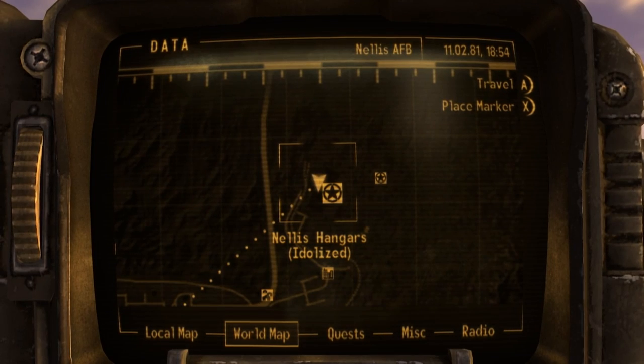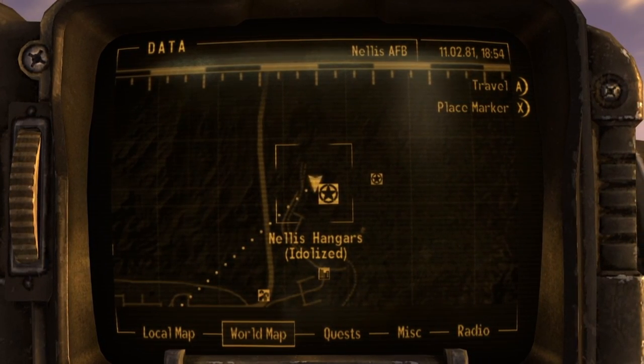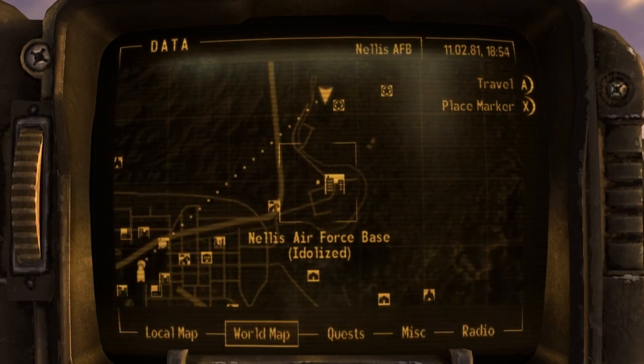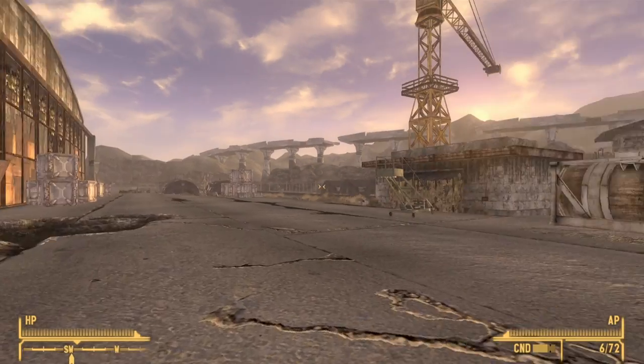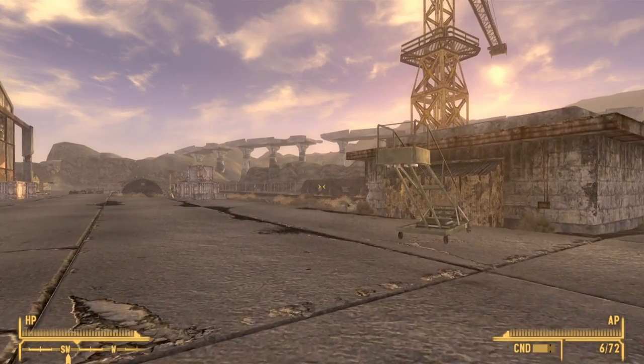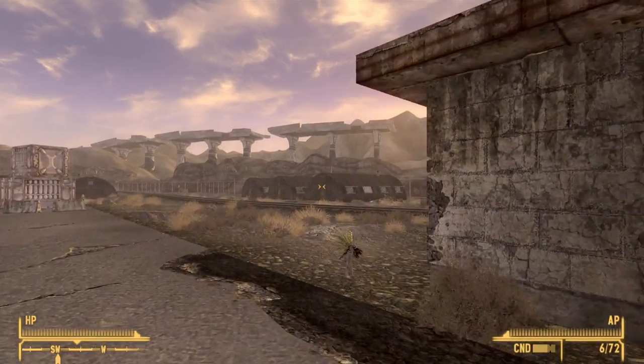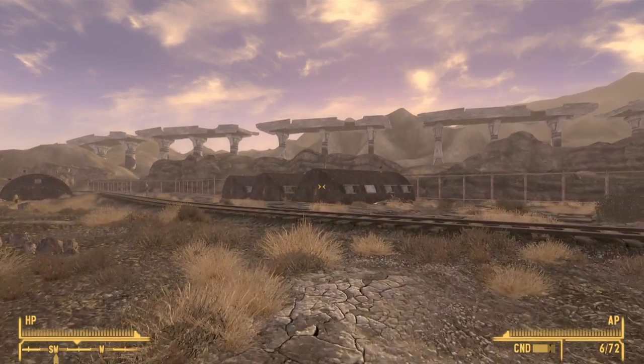The third globe is found in Nellis Hangars. Nellis Hangars is directly north of the Nellis Air Force Base. Once you make it, head over inside the Boomer Museum, which is located in a bunker-like area.